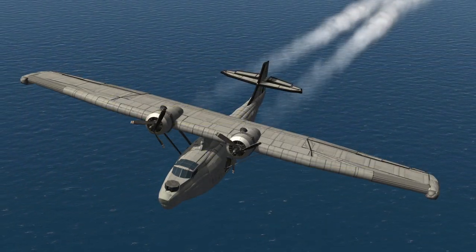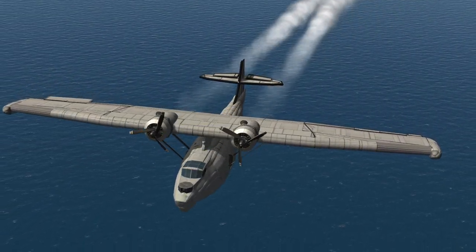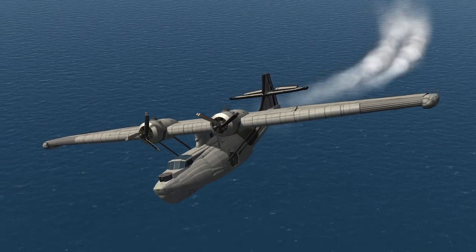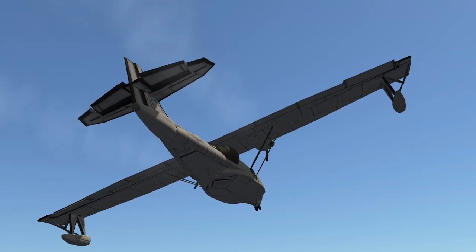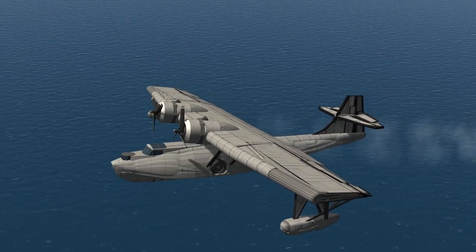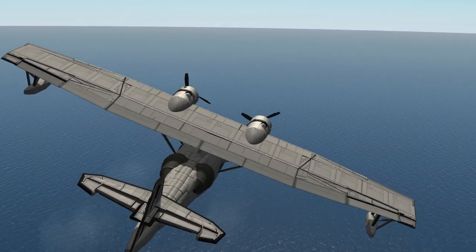The Catalina first flew on the 28th of March 1935 and even though it would mostly be utilized for military service over the next two decades and considered retired by the late 50s, the last military variants were still being used up until the 1980s. Even to this day, many are still airworthy and are often used as water tankers to help fight wildfires. Put simply, this is a beautiful replica of a beautiful craft.